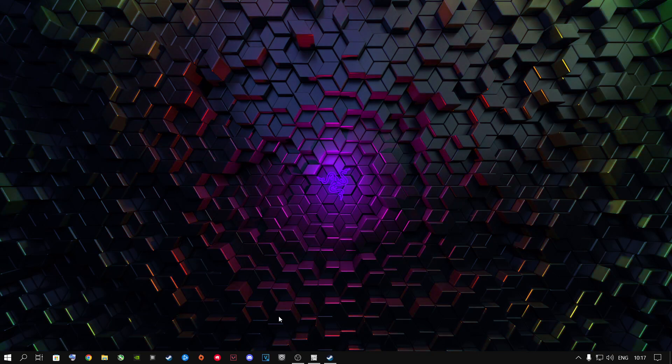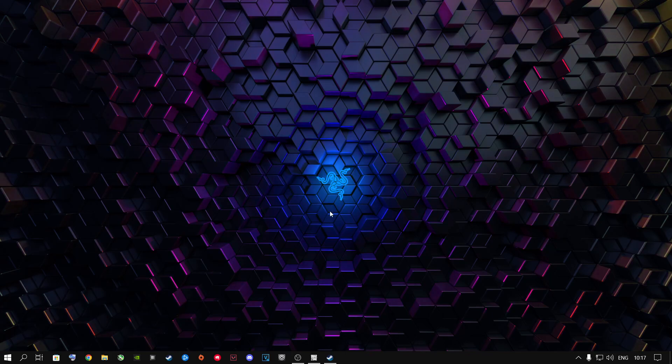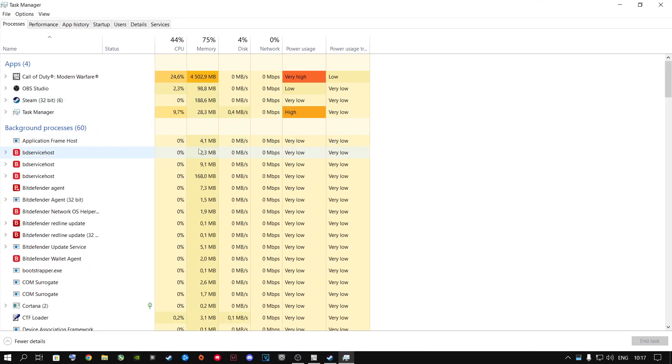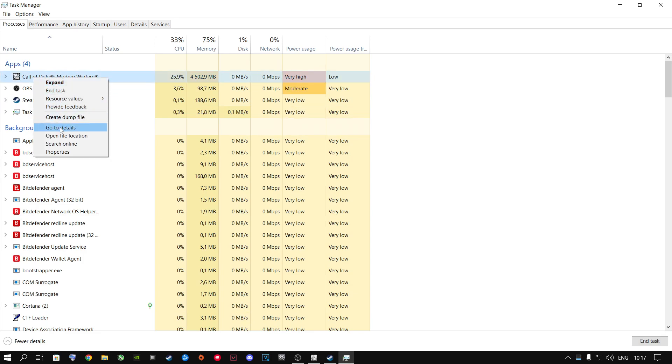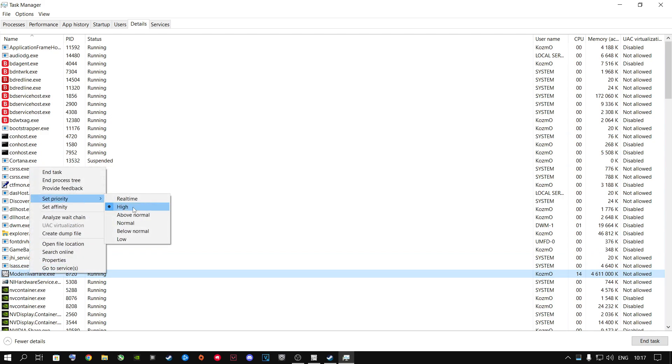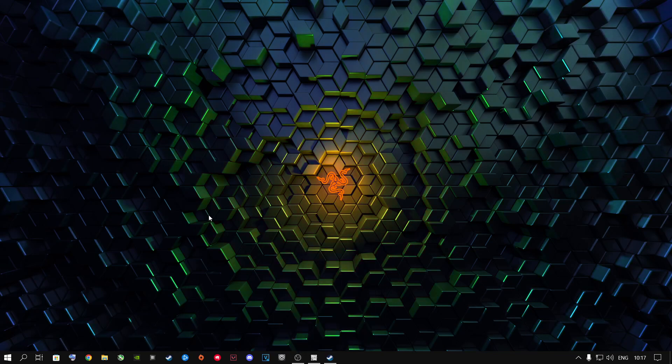Now open Battle.net and launch Call of Duty Warzone. Once it's launched, press Ctrl+Alt+Delete and open Task Manager. Go to the Details tab, find Call of Duty Modern Warfare, right-click it, go to Set Priority, and set it to High. This tells your CPU, RAM, and graphics card to dedicate maximum resources to running Warzone at its best.